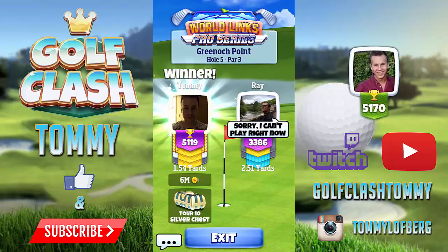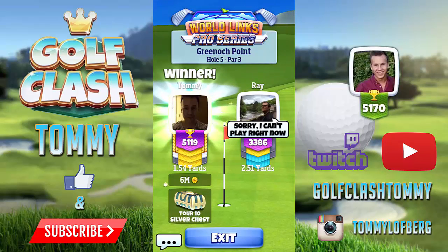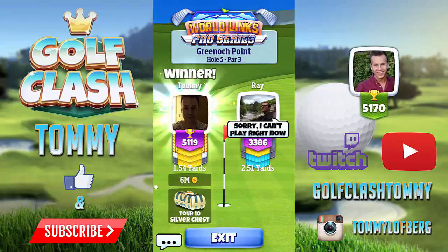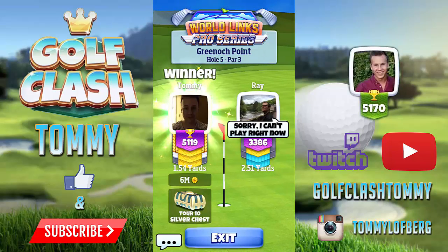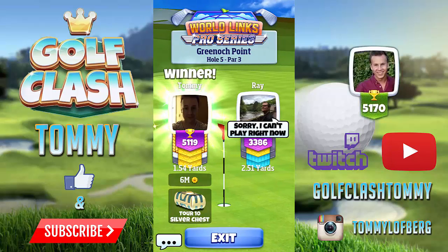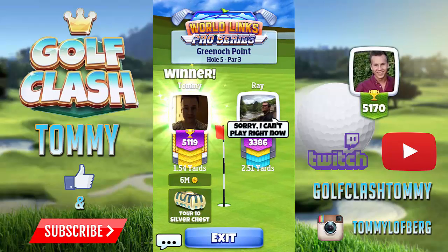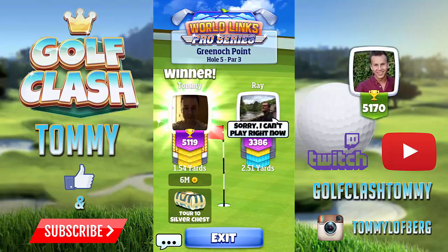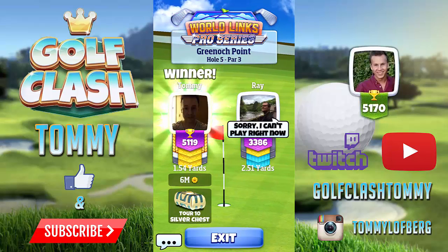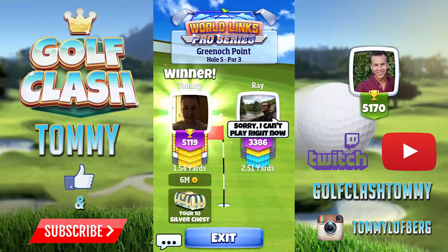This was the Greener Point hole five, a par three. I would suggest, as I said, to use a driver with a lot of curl. You could use another driver — I don't recall if the Quarterback has much curl, but maybe Thor's Hammer or something like that, if you don't have the Extra Mile level seven or above or the Apocalypse. Otherwise, use the left side.